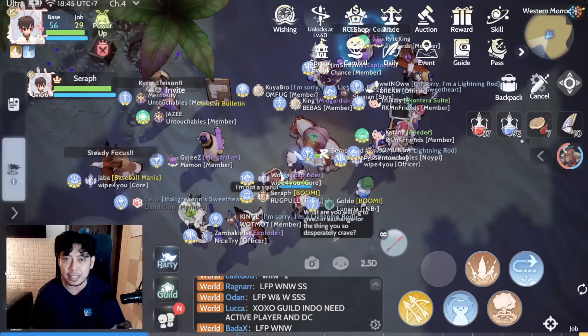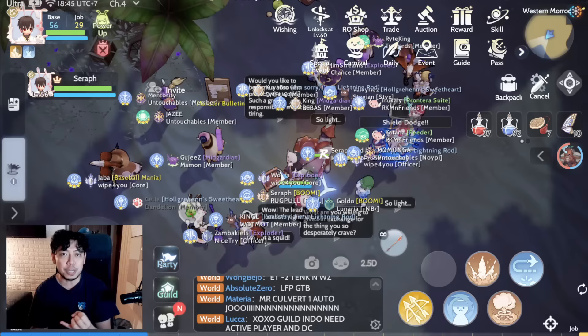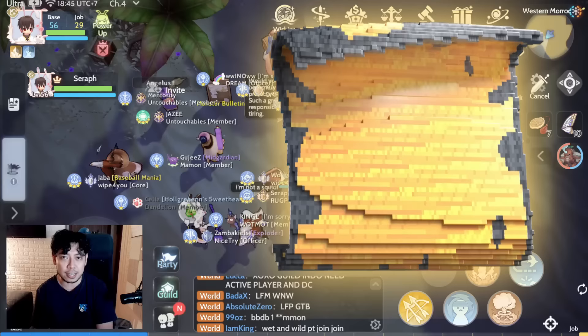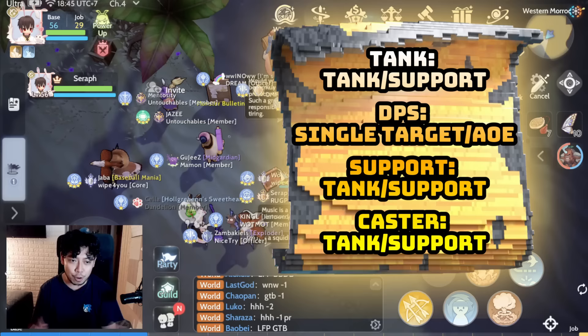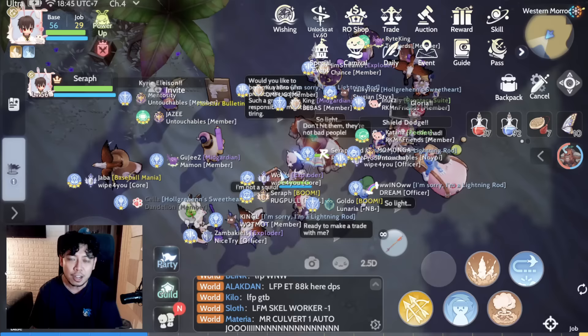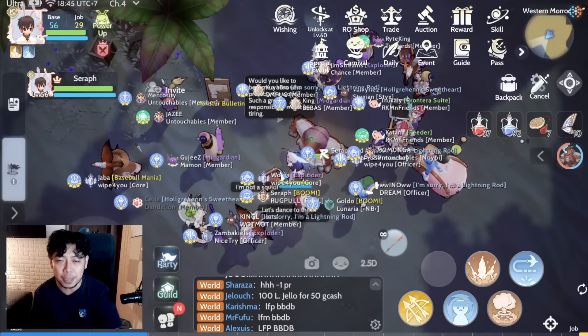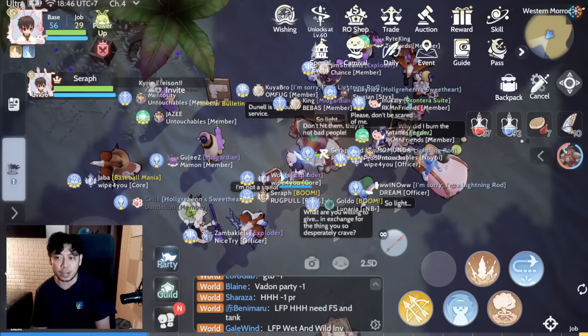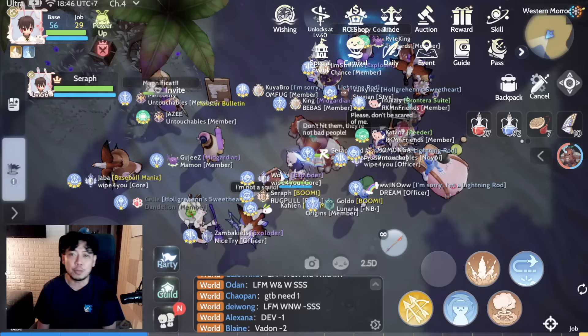The second thing you need to think about is your role in a party. Is it going to be tank, DPS, support, crowd control, or caster? If you're the tank, another tank pet is always better — like double shield — or something that keeps you alive so your party won't be in danger. If your role is DPS, single target or AOE DPS pets will be better to heighten your contribution.